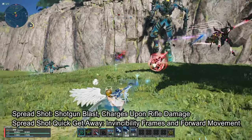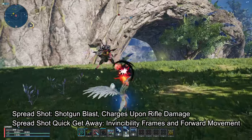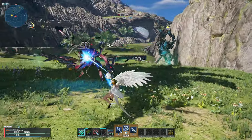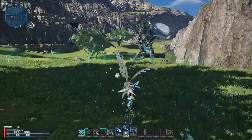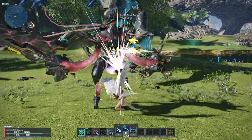Then there's Spreadshot and Spreadshot Quick Getaway. Spreadshot is basically a shotgun blast that is charged by dealing only rifle damage — it is not worth it with launcher damage. Depending on your playstyle it can be worth it or not. I put points into it because there is not much to choose from. Spreadshot Quick Getaway allows you to have invincibility frames and move forward toward the target when you use it, so if you get Spreadshot, get this to increase its effectiveness.